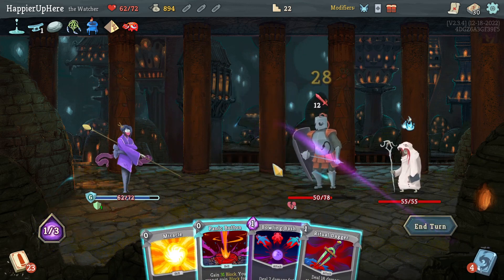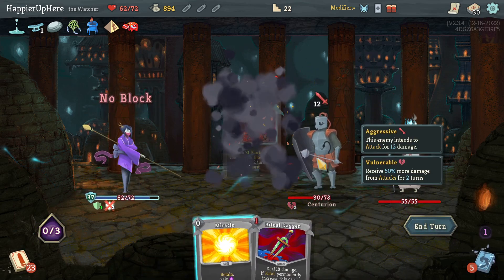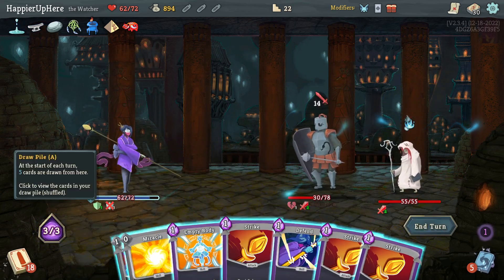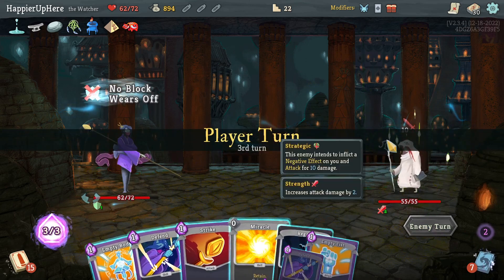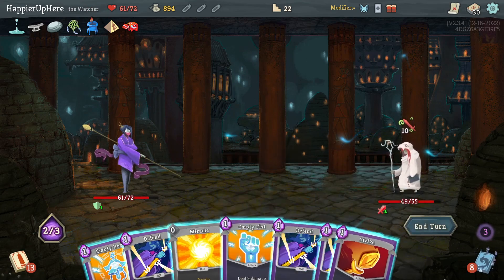Ritual Dagger is not enough. Let's do Bowling Bash and Panic Button, hoping I can kill the Centurion next turn with Ritual Dagger — Strike, Ritual Dagger, then Strike the backliner.